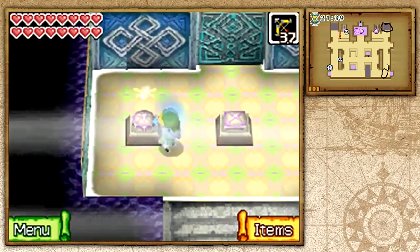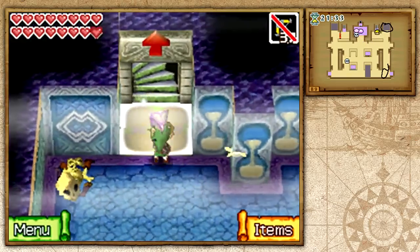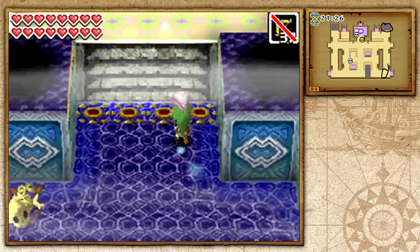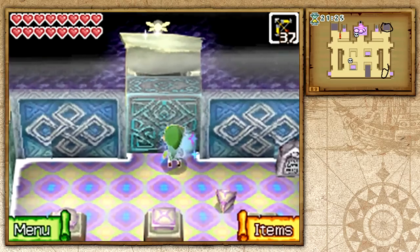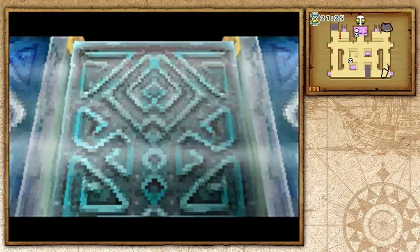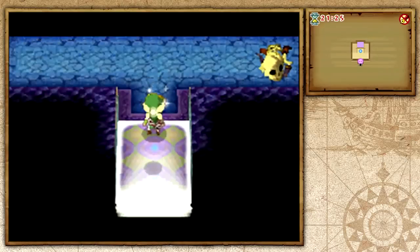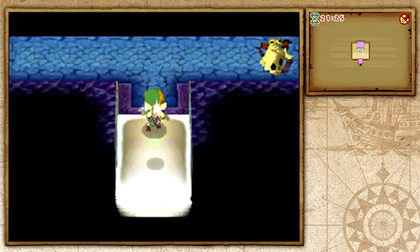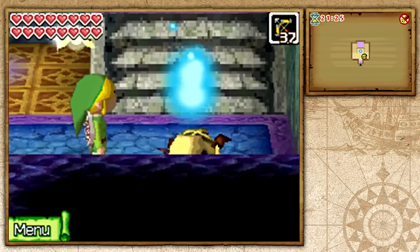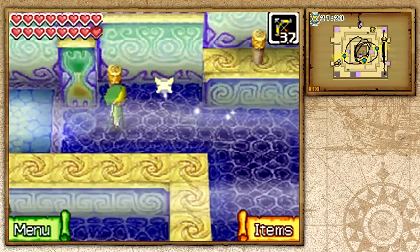We'll figure it out soon. I'm actually putting the crystals in the correct order. You know how this works — you put them in a specific order and you go through a different part of the Temple of the Ocean King to advance. The order is square, circle, triangle — and I'm correct. It wouldn't have done this rumbling if I didn't do it correctly, because normally you'd talk to the skeleton and he'd tell you to put the crystals in that order. I just happened to do it without really trying. There we go — this is going by pretty swell.